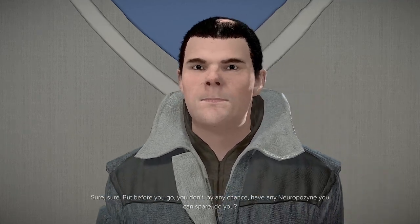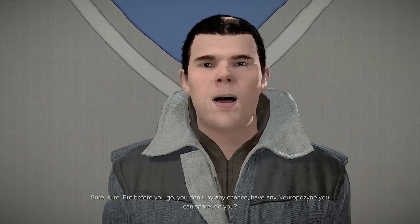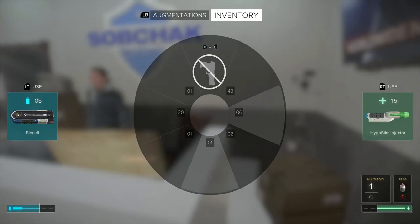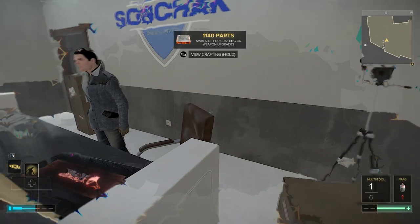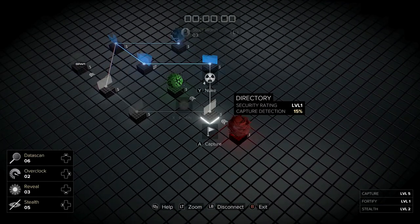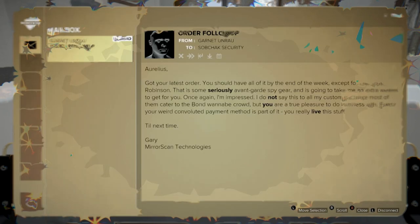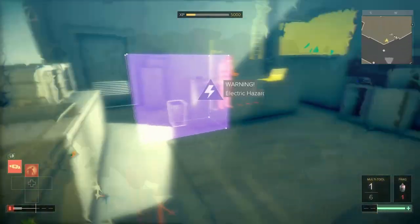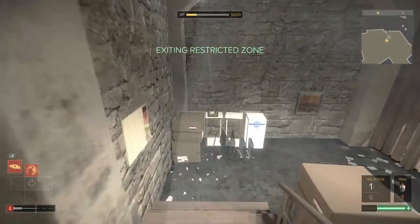When you go to leave, he'll say — this is in Prague 1, he's obviously downstairs in Prague 2, but I'll show you how to get it in Prague 2. Say yes, give him some Neurophazine, and he will give you free access downstairs and switch off all the security. Then if you've got ghost, you can hack his computer. Make sure you ghost, because there's a policeman outside who'll shoot you while you're hacking.